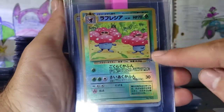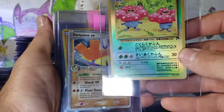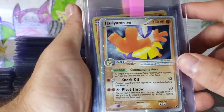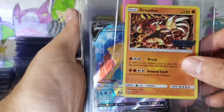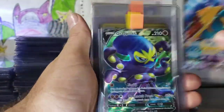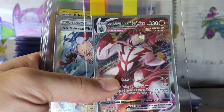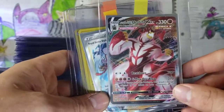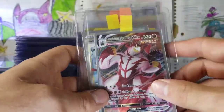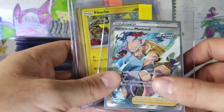Yveltal. Southern Islands, Vileplume. Some EXs — Groudon, Legendary Pokemon stamp. Dreadnought, Grapploct, Necrozma, Urshifu VMAX Single Strike. He's actually got a lot of support coming. Single Strike is going to be a lot stronger shortly. Rapid Strike, Mustard.